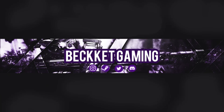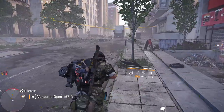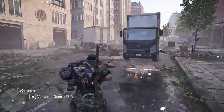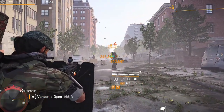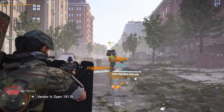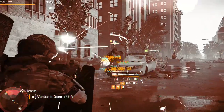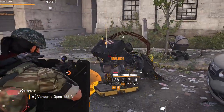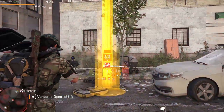Hello everyone, my name is Beckett and welcome back to the channel. Today in Division 2, we're going to be checking out Cassie Mendoza, Division 2's secret vendor. If you don't know how to find her, you have to first locate the snitch. If you stick around past the loot, I'll show you a couple of locations where I always find the snitch — it's very easy. If you enjoy the content, hit that subscribe, and if you like the video, smash that like button.